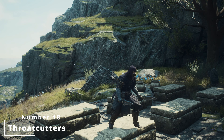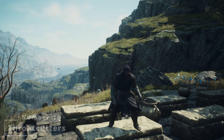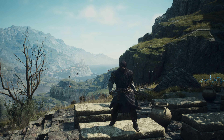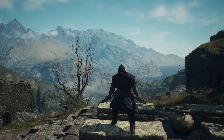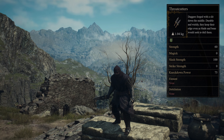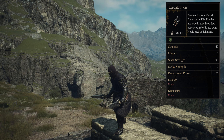In 18th place are the Throat Cutters, which are forged with a slit down the middle. Durable and wieldy, they keep their edge even as blade and bone would seek to dull them. In order to get your hands on the Throat Cutters, all you need to do is visit Roderick Smithy in Vernworth or Ruins Apothecary.